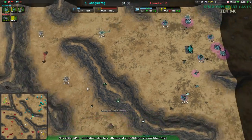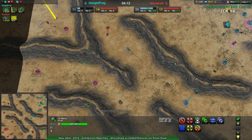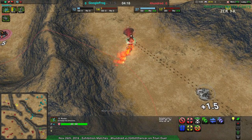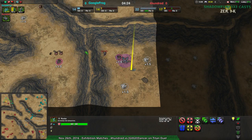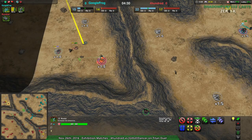GoogleFrog hasn't been able to take the rest of the map. Moving out is a little bit difficult. Actually, GoogleFrog might be able to get some revenge — there isn't really a whole lot here. This Conjurer's done, a little unfortunate. The problem is the northwest corner, which is going to be wrecked very shortly. 400 is able to get to the southeast though, really pushing that economy.